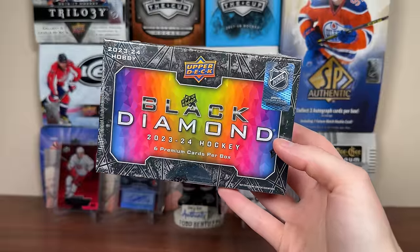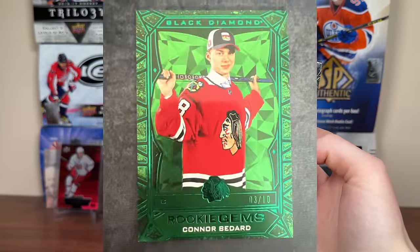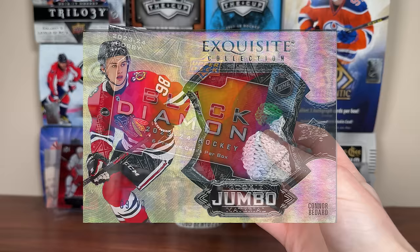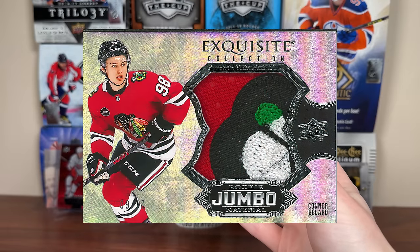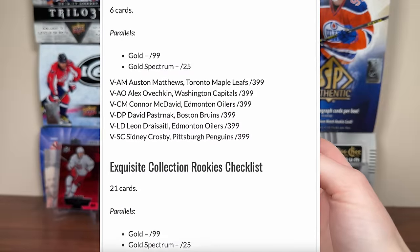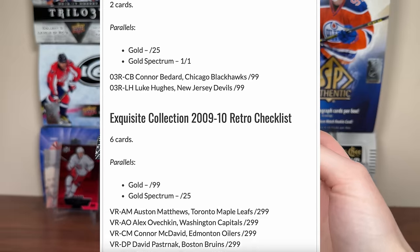One of the main inserts I'm looking for is the rookie gems — a longstanding proper rookie insert for Black Diamond. They're in here, numbered to 399, with a red to 100 and green to 10. In terms of main hits, the highlight would definitely be Exquisite Collection. Part one of three for Exquisite Collection is in Black Diamond. That said, most of your cards are base rookies or patches — there isn't any autographed Exquisite content. You have to wait for Ice for that, and then The Cup for the really big stuff.